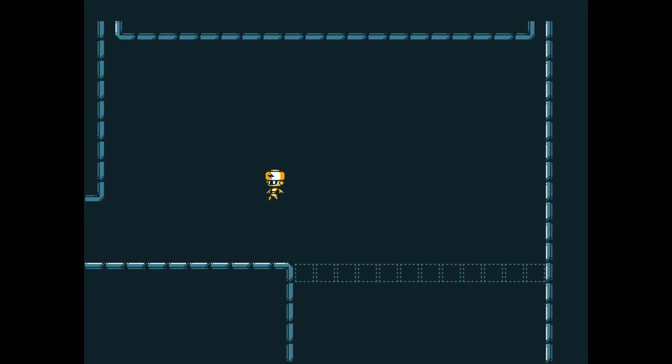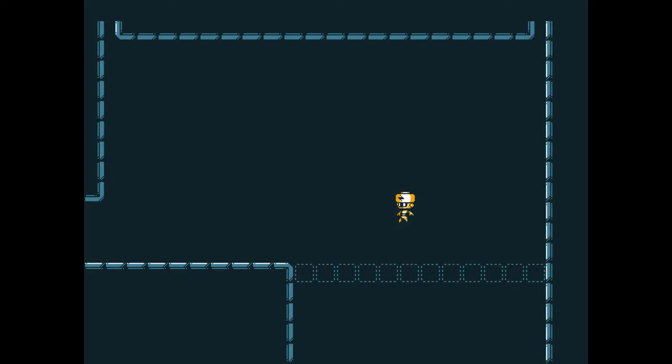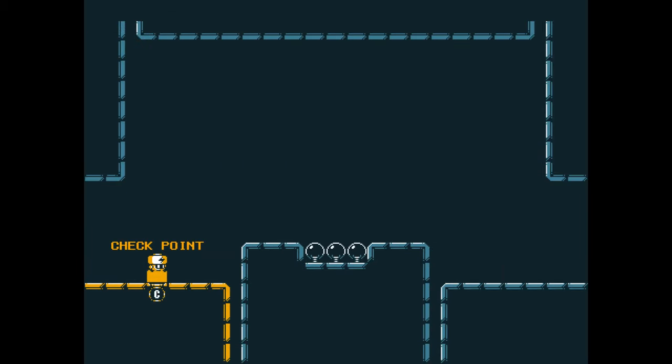So if you electrify this part, you get a platform here. And if you don't — wheee! Checkpoint! Okay, here I just have to walk. Jump! Another checkpoint!